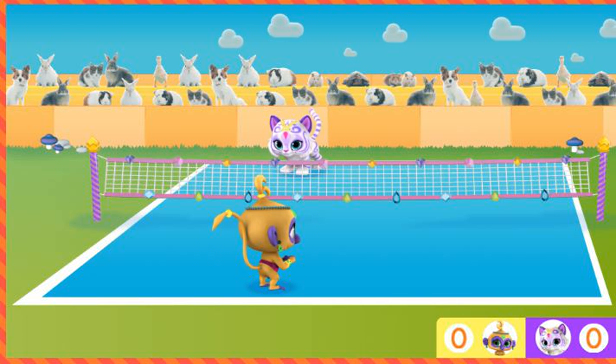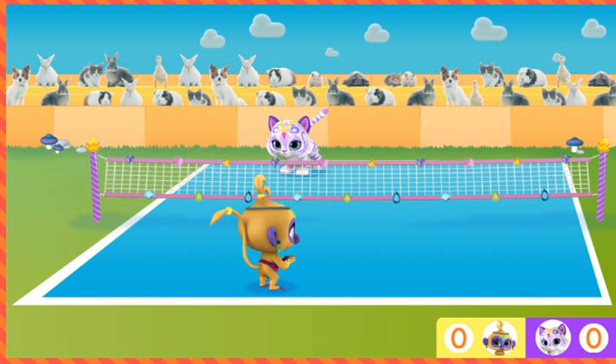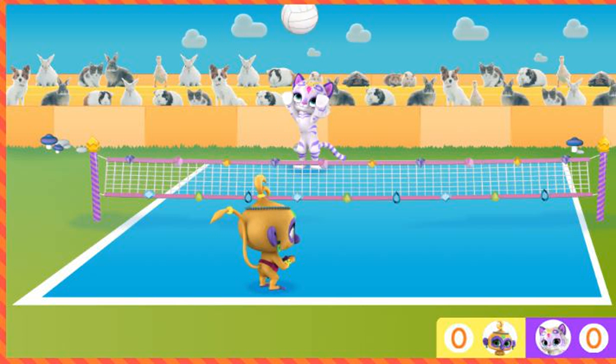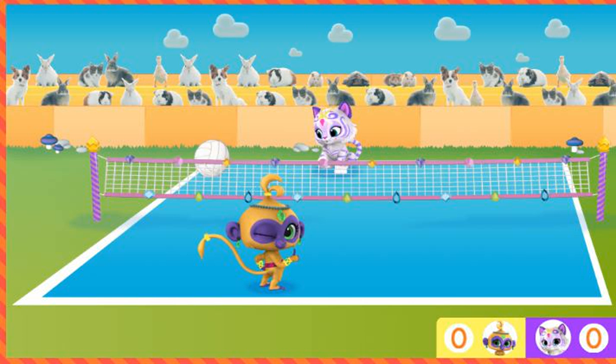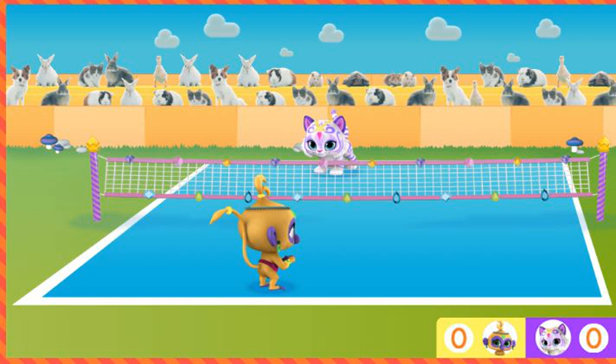Nice try — you'll get it next time! When Nahal hits the ball over the net, help Tala move under the ball to hit it back. Go team! Awesome! Okay, genie pets, let's play some volleyball. Whoever scores five points wins.